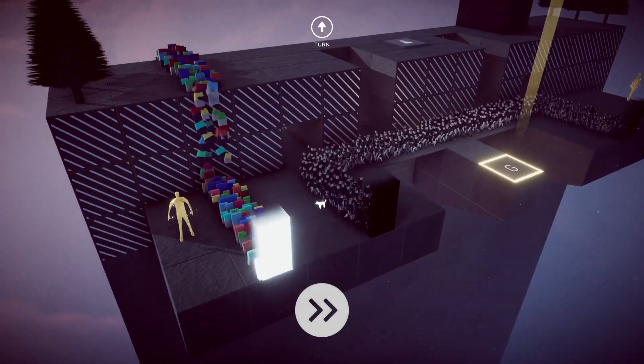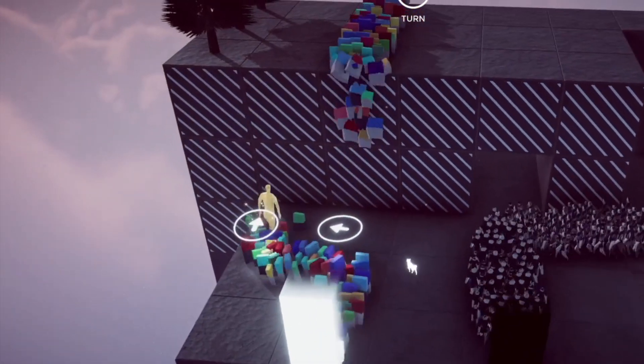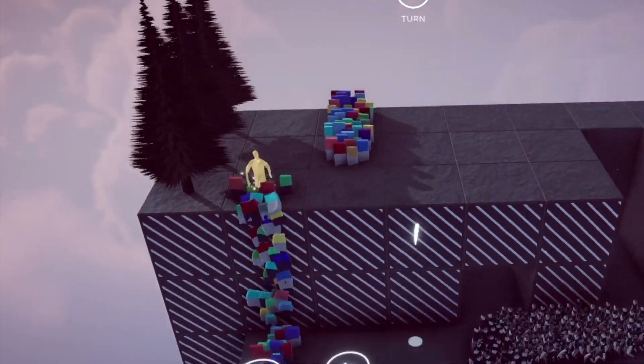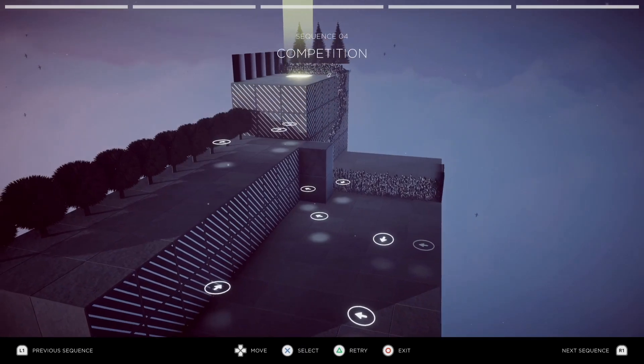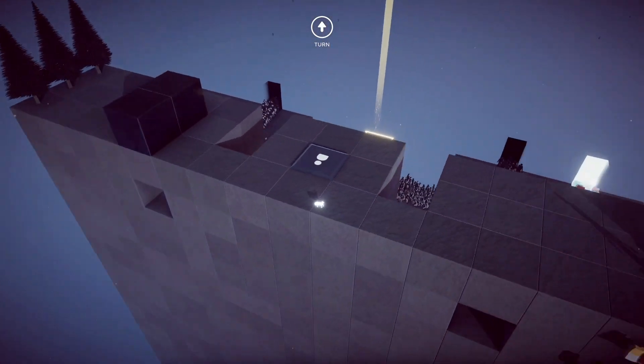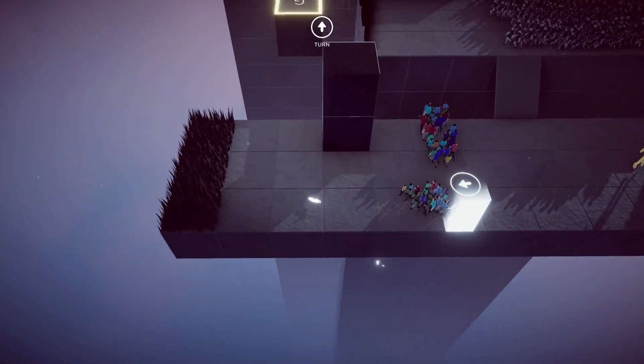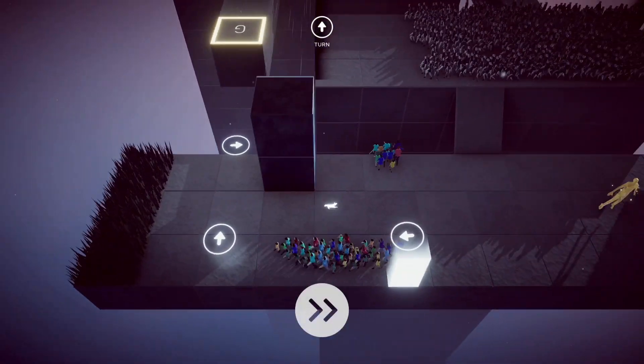Along the way, you'll come across something called Goldie, a large gold human that mostly acts as a collectible to strive for in each level, unlocking cosmetics along your journey. These Goldie can show up anywhere from one to three times in a level and vary in difficulty to save. Sometimes, going out of your way to direct your humans to grab Goldie will make accomplishing other things in a level more difficult.